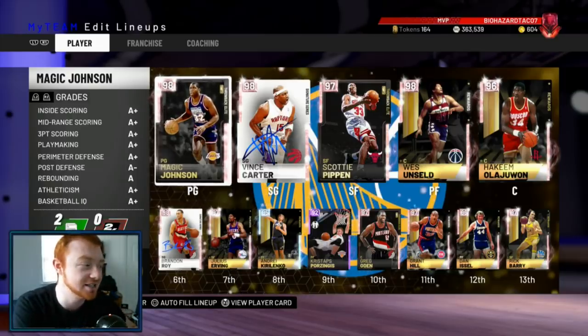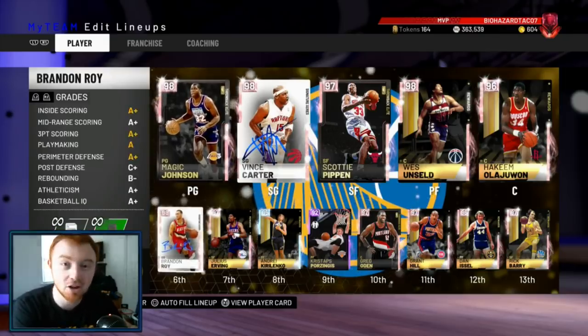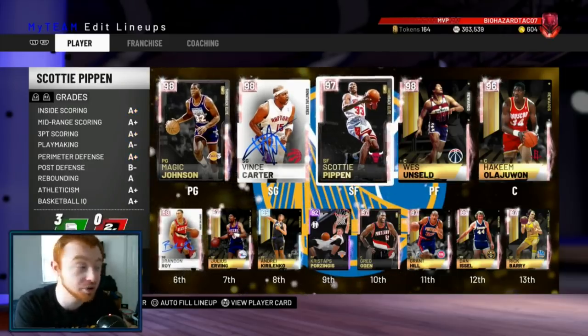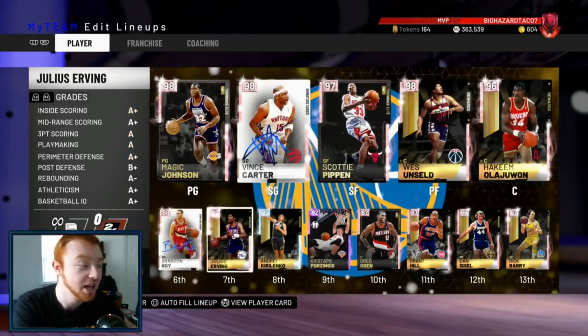My team is kind of the same — I'll give a short overview. Both my point guards are tall. Magic has Hall of Fame Dimer, Brandon Roy has Gold Dimer. Dimer is very crucial on your point guards. My wing players are very good defenders and very good shooters — Vince Carter, Scottie Pippen off the bench, Koroljenko, Dr. J.